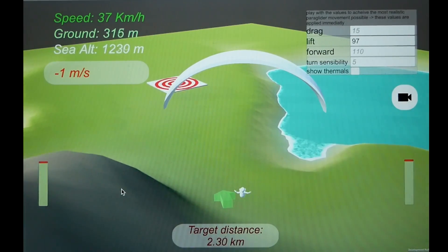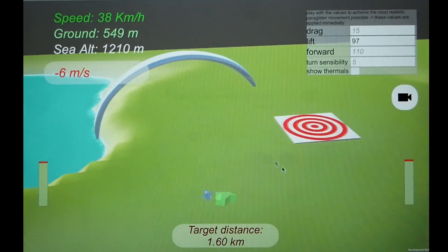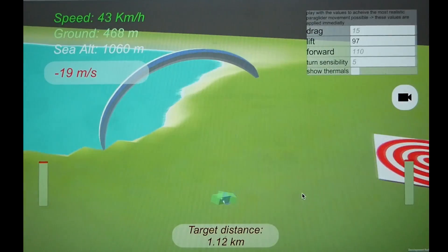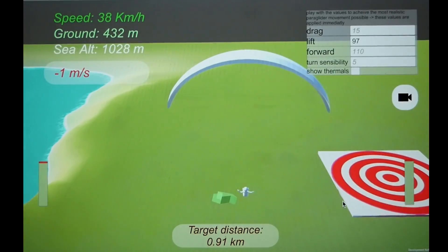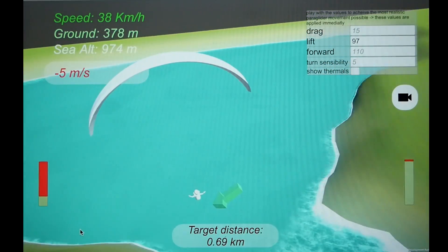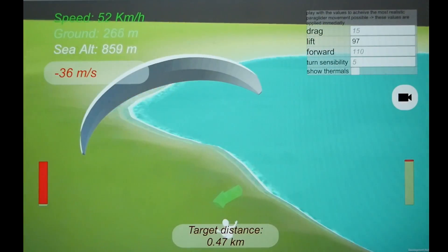Looks like we're going to arrive a bit too high, but that's better than too low. We can do some wing-overs here to lose some height. In time we could use this to demonstrate constant-aspect approaches and different types of landing approaches — the path you take when you want to land at a specific point. There are lots of different ways to go about it, so this could be a way to show that as well. This is what you never do unless you're a pro.